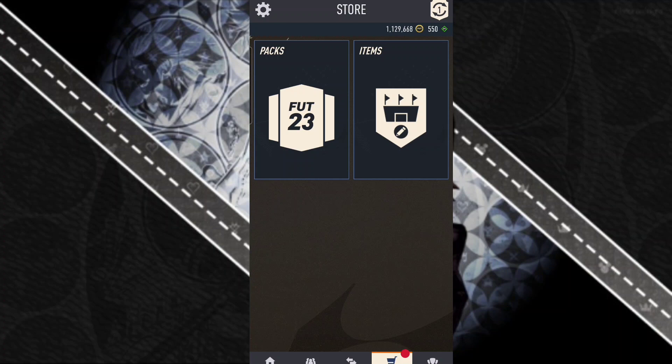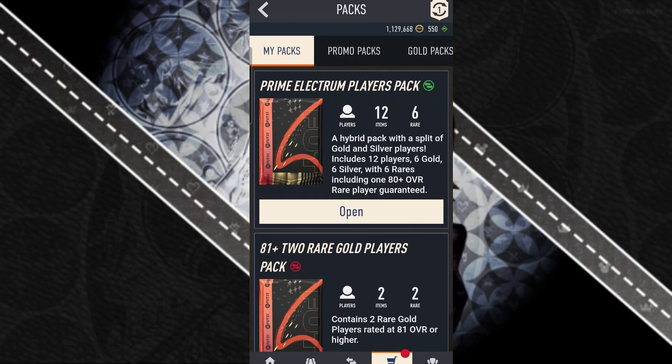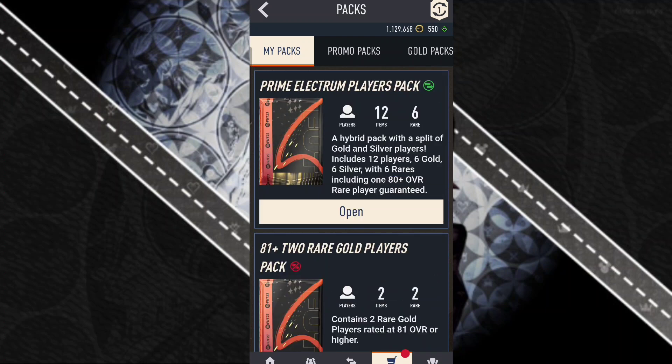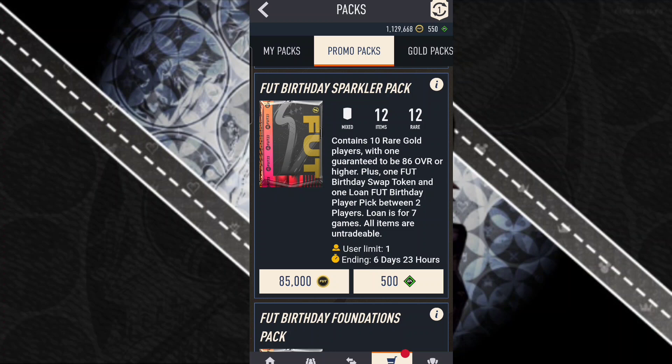Let's get started — I got a couple of packs here from regular objectives and the daily login. Don't forget to do that. Team 2 is out, so first off we're gonna start with this Foot Birthday Sparkler Pack. It contains 10 regular players with one guaranteed to be 86 overall or higher, and includes one Birthday Swap token. Let's open it up and see if we get something good.